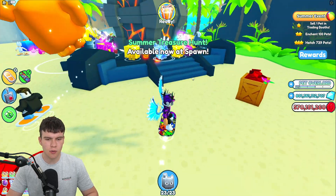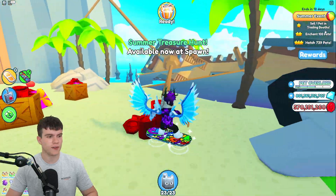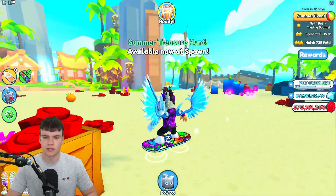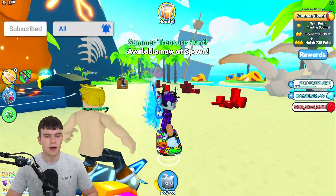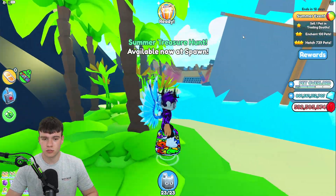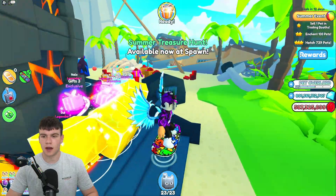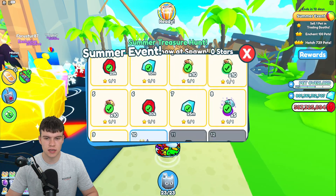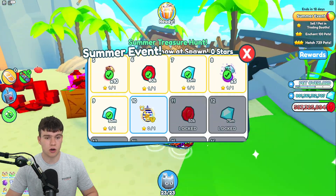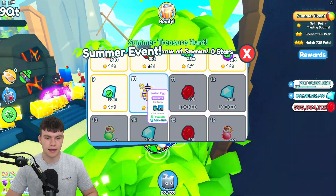How exactly can you go ahead and get this brand new Sailor Egg? Well, it's all to do with this thing on the right over here — the Summit Event Quests. There are three different quests at one time, and the harder or more time-consuming the quest is, the more stars you guys will get. You can go ahead and spend your stars in here. Each tier seems to only cost one star, and at the first 10th tier, we do go ahead and get the Sailor Egg.